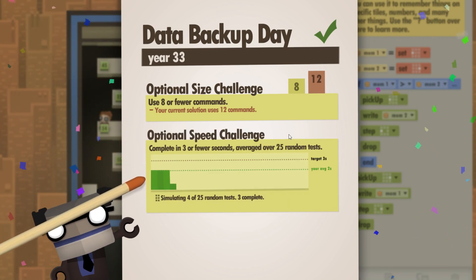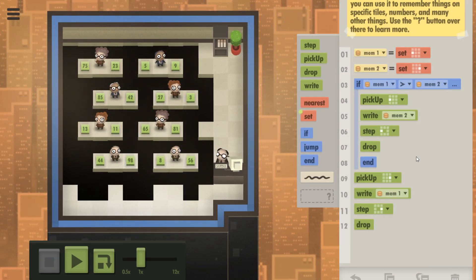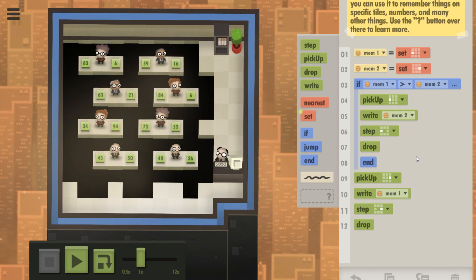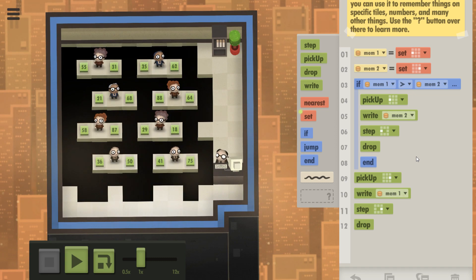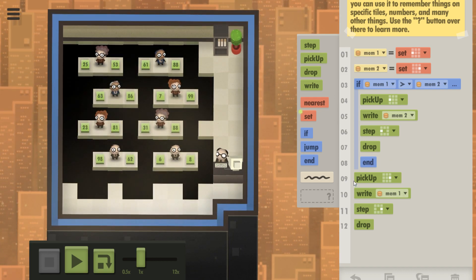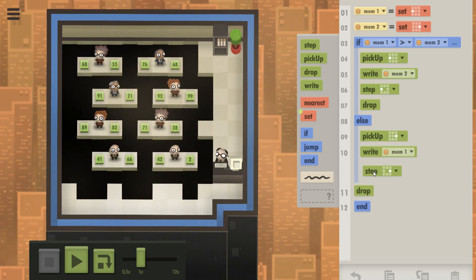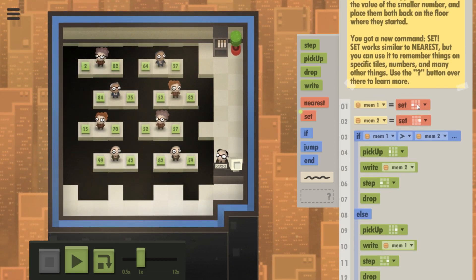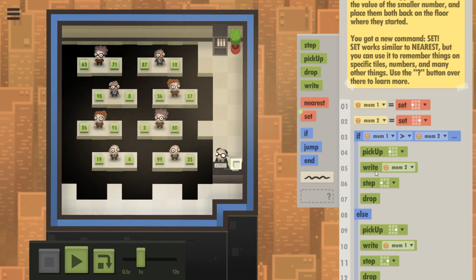Eight or fewer — I used 12. Mine was really fast. I'm trying to think — what else could you have done? Because you have to pick up and write, you have to pick up a specific memory block as well. I have to step a certain direction. I do have drop in there twice. But to not have drop, you'd have to use a jump command, which I don't need to have. I either have an end or put this in an else — doesn't really matter. I can take away this end by putting this stuff within an else command. But that's still the exact same length. I can't combine these rights because one I have to write a Mem1 and one I have to write a Mem2.